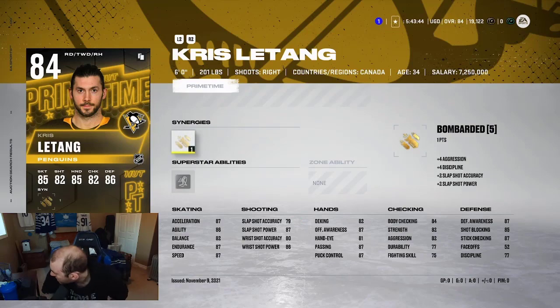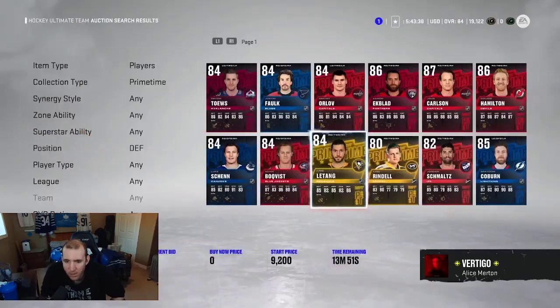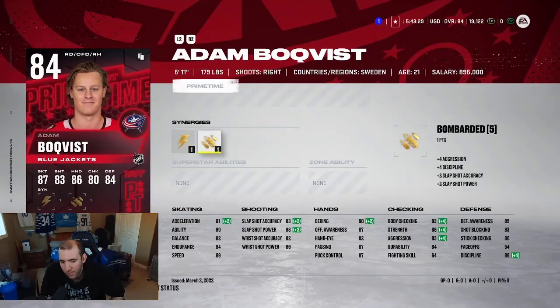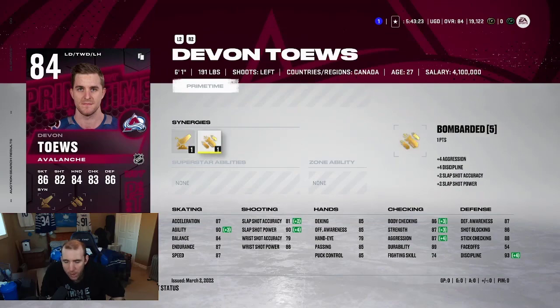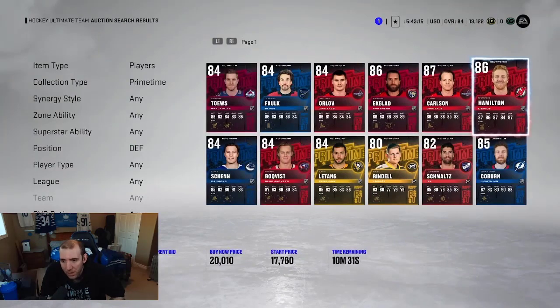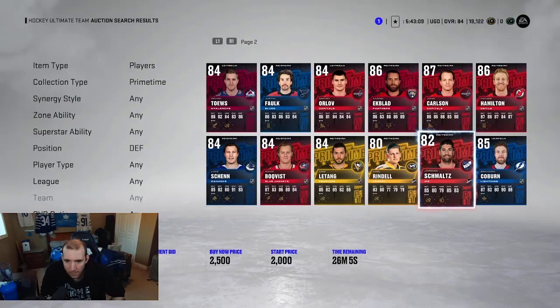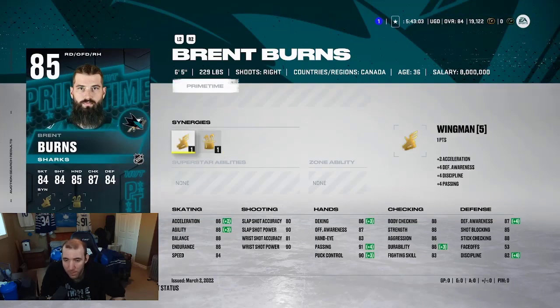Let's look at master prime times. An 87 speed card for 9k — let's see what's on the market, only one at 9k. We can make some good plays on that. A defenseman with 89 speed already — he has no abilities but you don't always need them. He's a little slow though. Then we have Dougie Hamilton — not bad at all. We have Brett Burns — we could place Brett Burns with him.